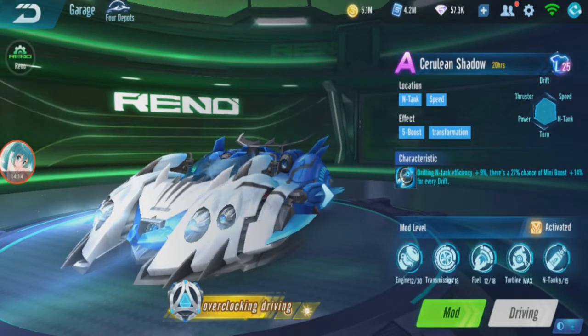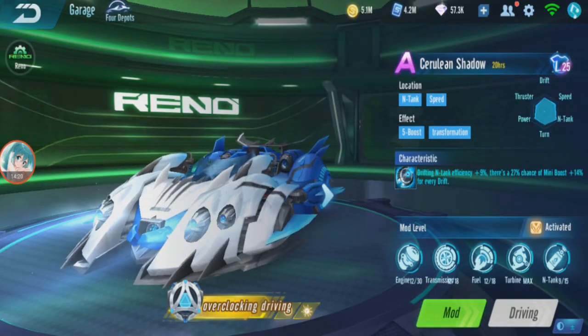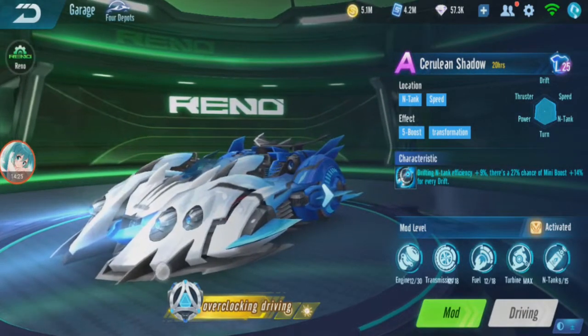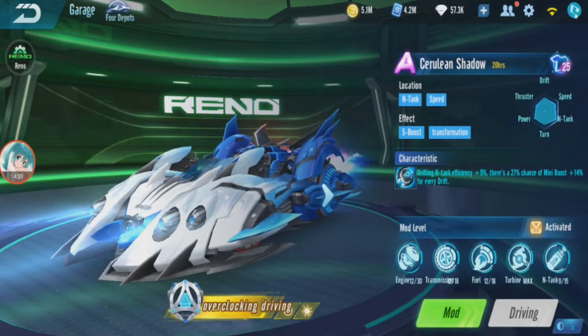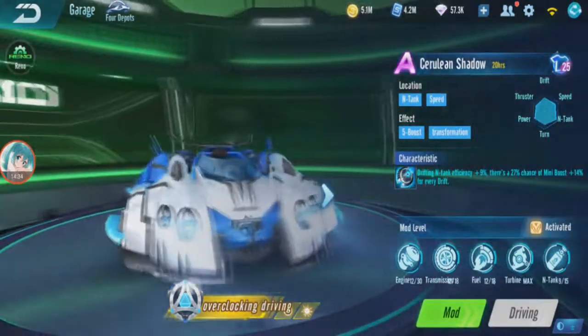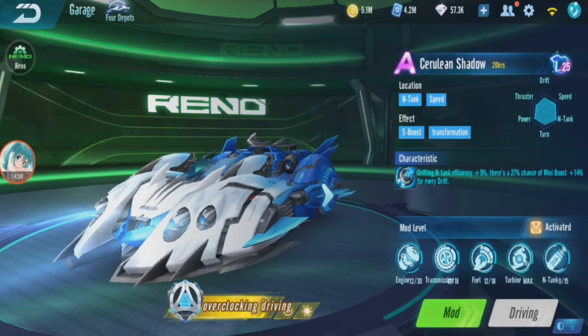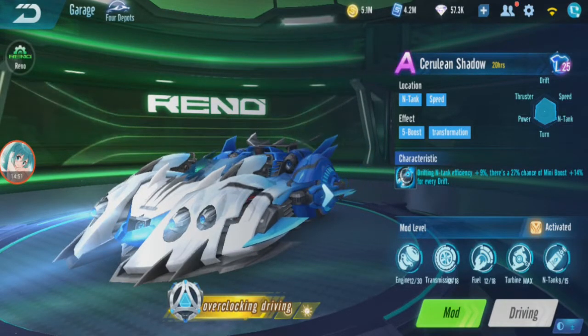All the Renault cars are like that — released, and then after some time most people won't use them anymore. So it's not really recommended to get, even though it may be the best car when it releases. Plus it's a constellation gacha — if you're lucky and get it permanent early, good for you. Okay guys, that will be it for the Cerulean Shadow review. Thank you guys for watching, see you guys next time.